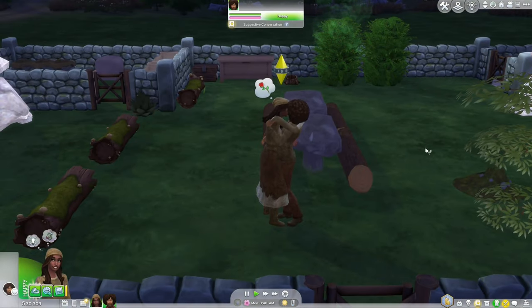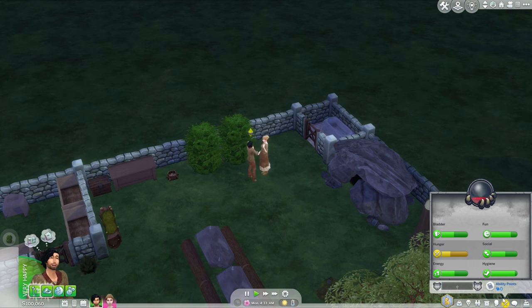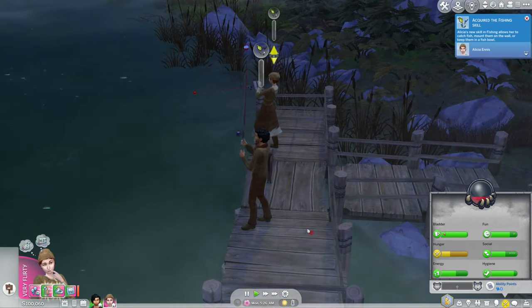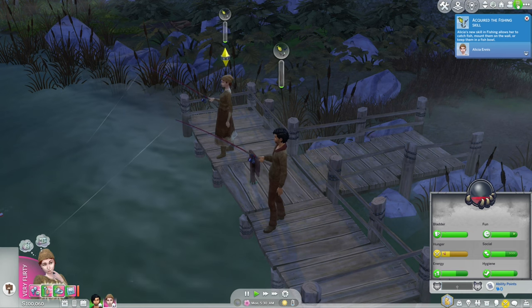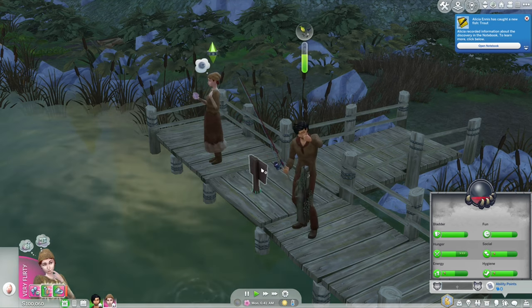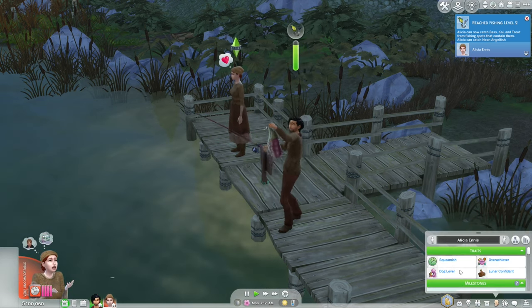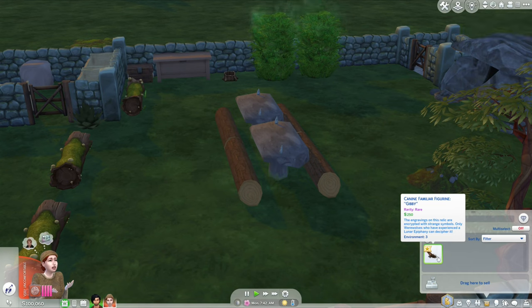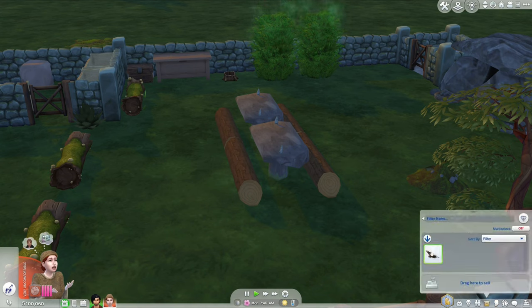Now we get Cheyenne pregnant and start the actual gameplay. Werewolves can eat raw fish, so we go fishing to avoid having them hate it — fishing will be very important when it's not winter. Alicia is uncomfortable because she's squeamish, which is not great. We do find a rare werewolf item fishing, and also find the Diary of Greg already.